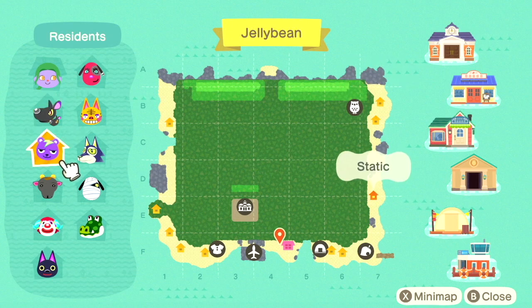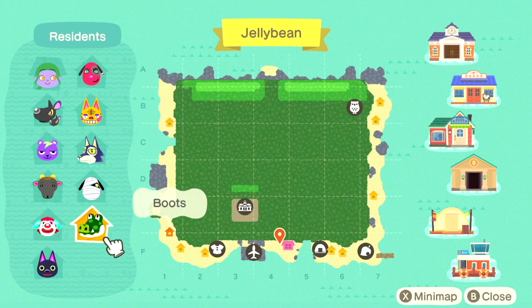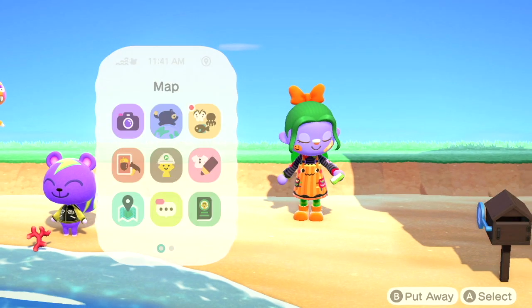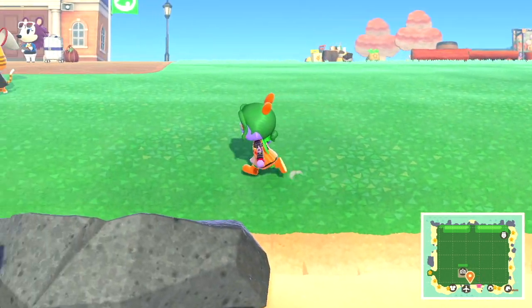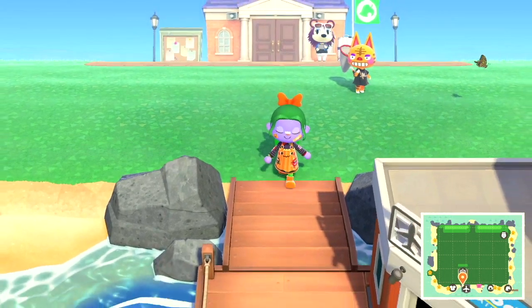I have Matilda, Static, Nan, Pietro, Kiki, Boots, Lucky, Lobo, Tabby, and Cherry. I chose these villagers specifically because they're kind of spooky — Tabby looks like a pumpkin to me — they're either Halloween colors or Halloween themed. Here's little Static; this cranky little squirrel is just so cute. And there's little Tabby — I know a lot of people think she's creepy but she's so sweet, she's a peppy villager all about being a pop star.